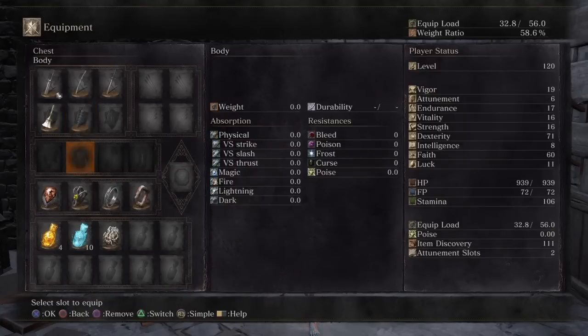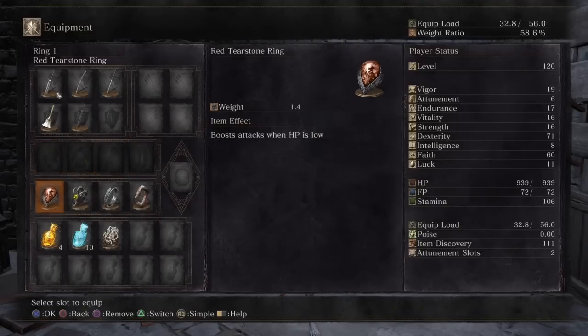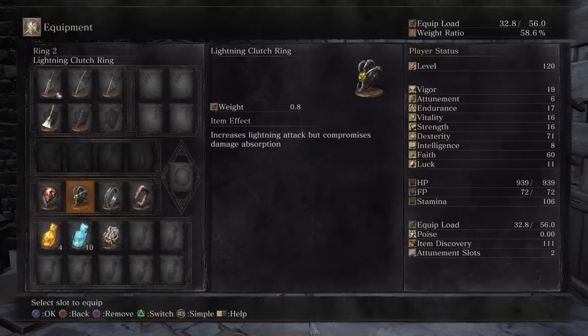I'm not wearing any armor because I'm in my dragon form, which doesn't allow armor. I'm wearing the Red Tearstone Ring because it boosts my AR by 20% when my health is in the 20% range. I'm also wearing the Lightning Clutch Ring because a lot of the damage this build does is lightning damage, and this increases it even further.